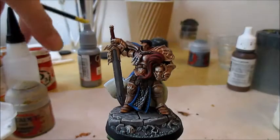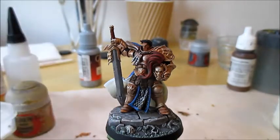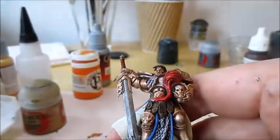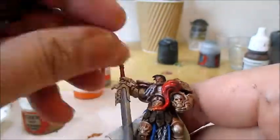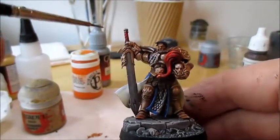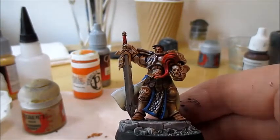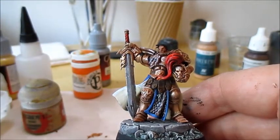Finally, to highlight the red, I'm going to work through a Khador Red Base followed by a Khador Red Highlight. After that, I'll bring his skin tone up a little bit with some more Natural Flesh as used earlier, and then I'll highlight the hair with a little more Taminatsu Stone.